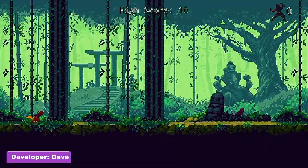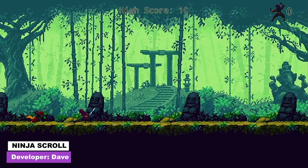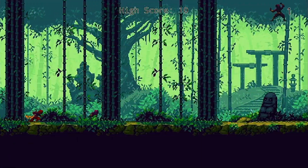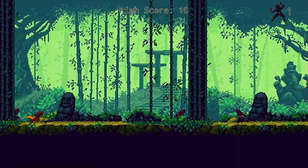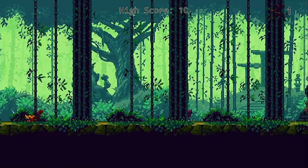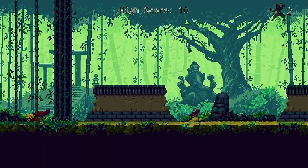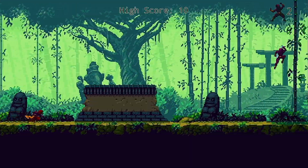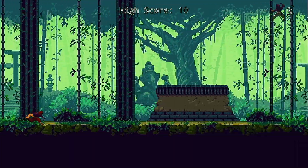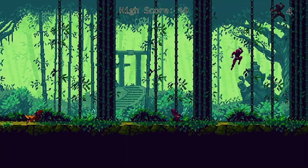Our next game is Ninja Scroll, an endless runner where you play as a ninja who endlessly runs while other ninjas try to stop you. You can jump, perform rolls, and attack, though I never used the roll and attacking requires pretty precise timing, so it's often best just to jump over enemy ninjas. This is made more difficult by the fact that they jump out of the woods at random locations. Not being a fan of endless runners I can't say I enjoyed this one, but it's not bad and I like the pixel visuals.